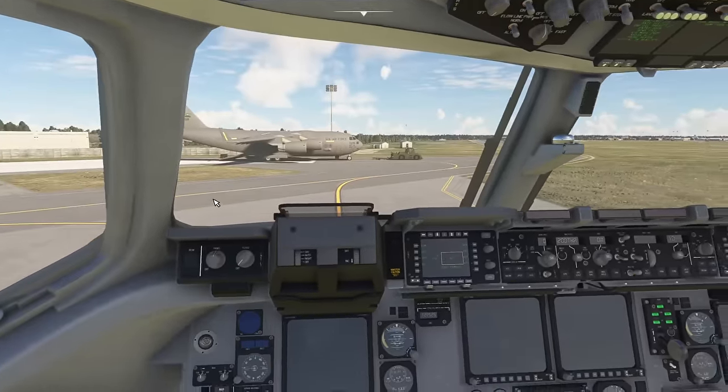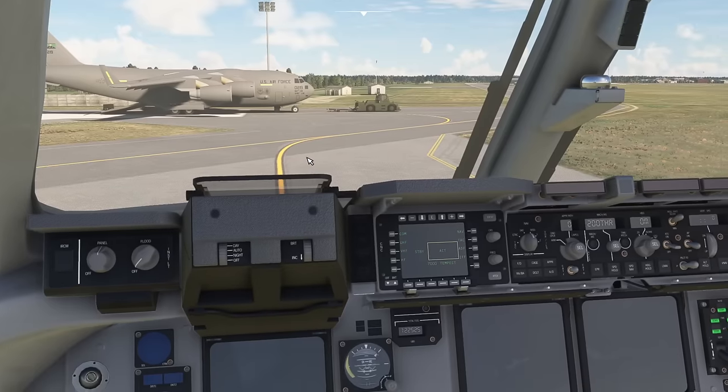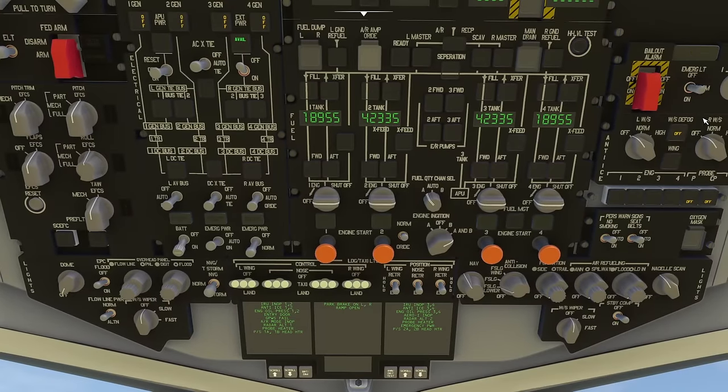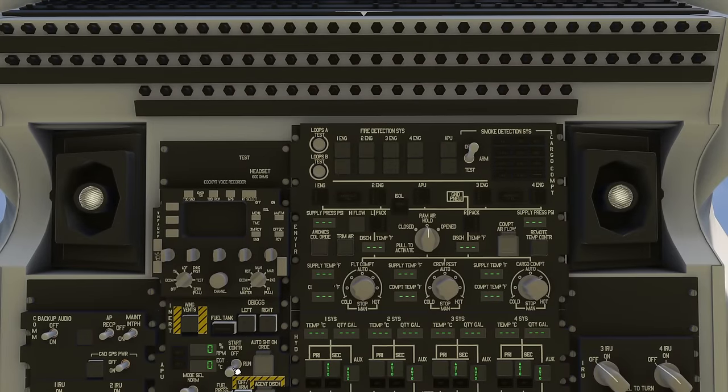We come down into the cockpit, press the master caution button, and it resets the master caution so that error goes away. Then we go back overhead and turn the emergency lights to armed. We go to the fuel section and press the forward and aft buttons on each of the fuel pumps. Then Control+5 takes us further overhead to the APU section where we go to start on the APU.